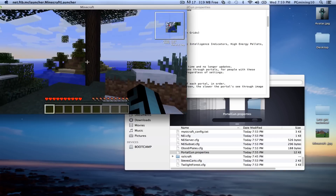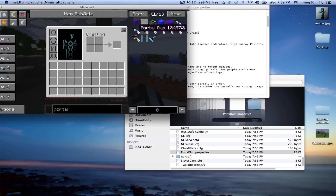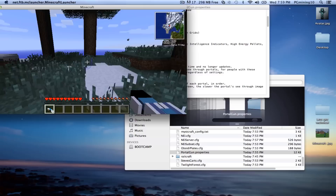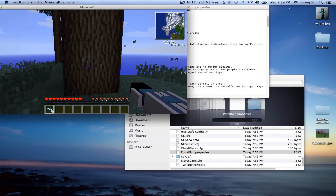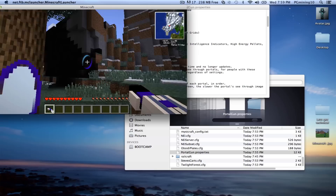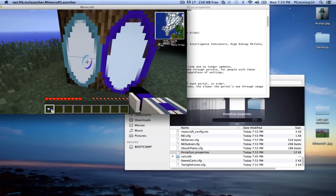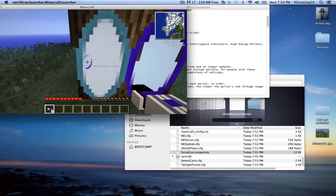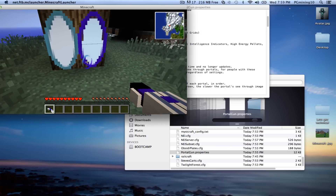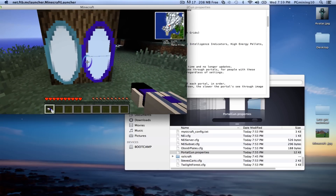I'm going to pull a portal gun out and first find a 2x2 area to launch it. We found a tree — that's pretty good. Let's launch the left portal and then the right. There's a lighting bug, but as you can see the portal is actually solid because I set it to zero, so you can't actually see through the portal right now.